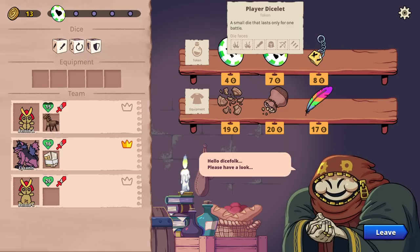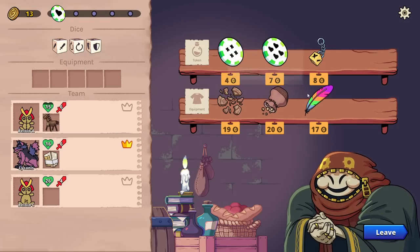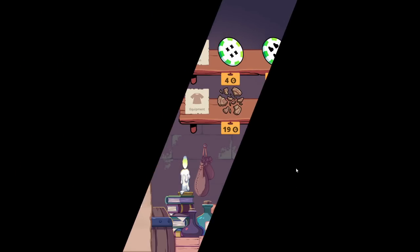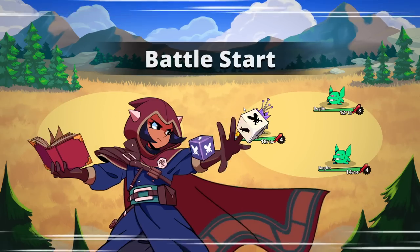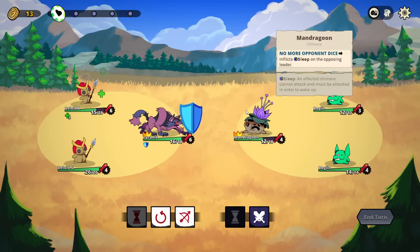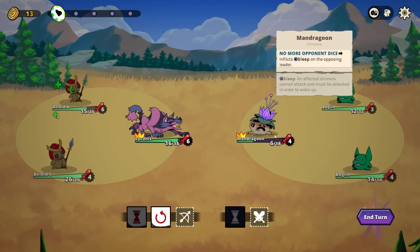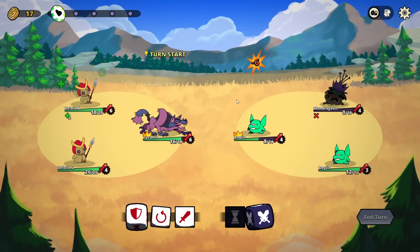Remove team's debuffs. Heal 50% max HP. Player dicelet — a small die that lasts for one battle. Rainbow feather — if not in the lead, 10 strength for the rest of the turn on spawn. I'm good for now. Mandragoon. When there's no more opponent dice, inflict sleep on the opposing leader. We'll go for the clash since we have the shield, and then we get to do a nice clean ranged attack. We do not swap, because I just freaking love this Lycanist.